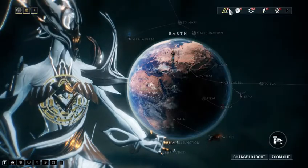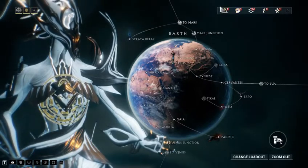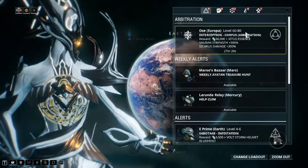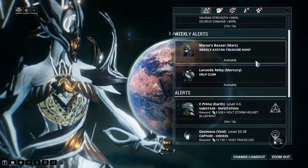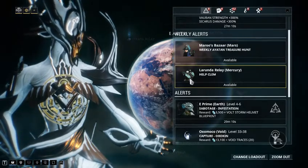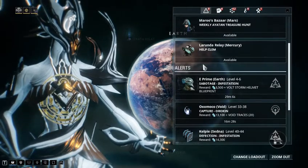All of these up here are kind of some quick accesses for players who've played the game a fairly decent period of time. You'll have things like basic alerts; this is arbitration, which is for people who've finished the entire star map at least. You have weekly alerts like Maru's Bazaar, which covers weekly annotated sculptures — we'll get to that in a different video.